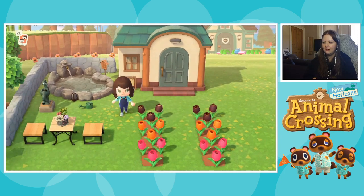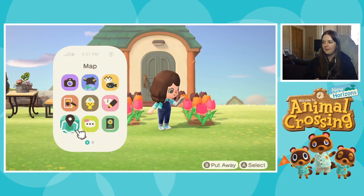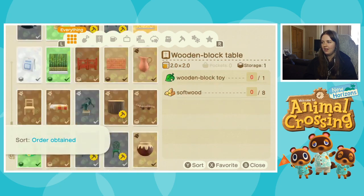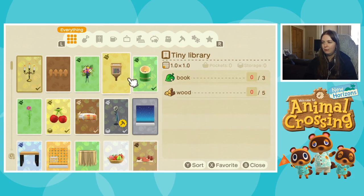She's into reading and gardening, so I might put some books and stuff out here when I get them. I got a recipe and one of the recipe ingredients was a book for this tiny library — I do not have book, and I don't know how to obtain book. I really want book. Hopefully I'll find book, and then with book I can make tiny library.